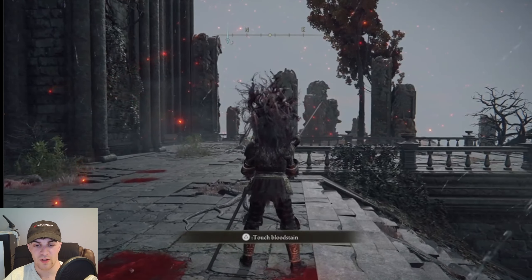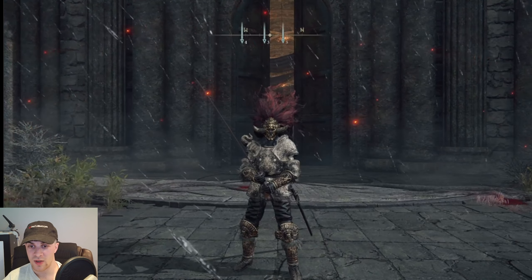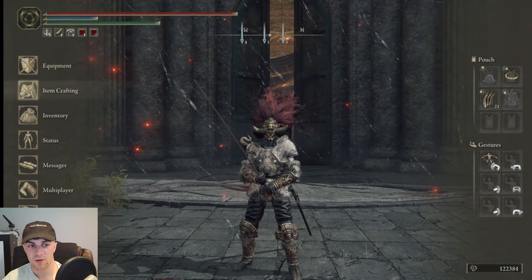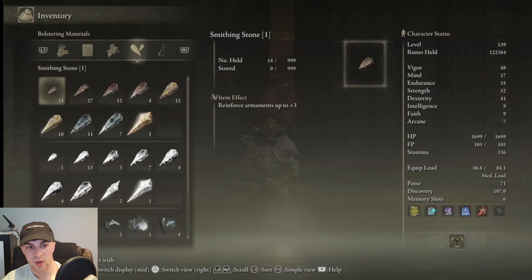So first things first, what are great runes? When you defeat a major boss inside of Elden Ring, they're going to drop what's called a great rune. And if you've beaten any of the major bosses, you will have them in your inventory.